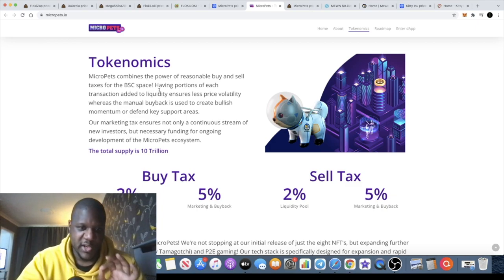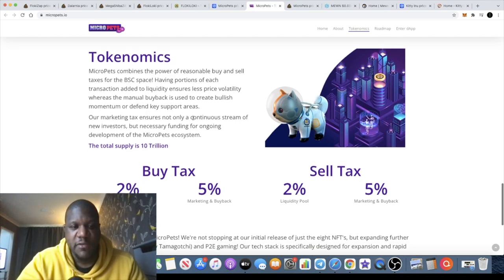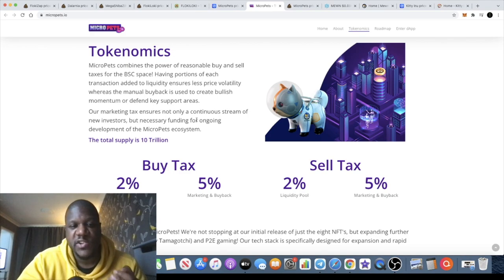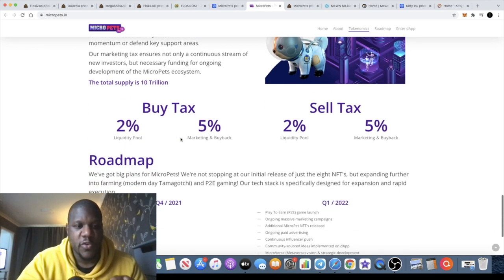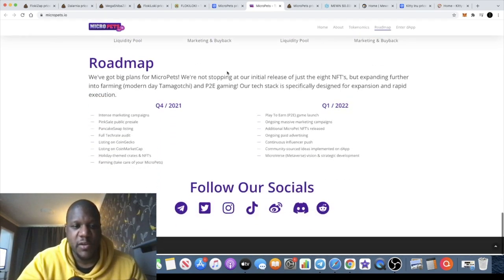The tokenomics combine the power of reasonable buy and sell taxes for the Binance Smart Chain space, with portions of each transaction added to liquidity, which ensures less price volatility. The manual buyback is used to create bullish momentum or defend key support areas. The marketing tax ensures a continuous stream of new investors and necessary funding for ongoing development. Total supply is 10 trillion. Buy tax: 2% marketing and buyback, 2% liquidity. Sell tax: 5% marketing and buyback, 5% liquidity.